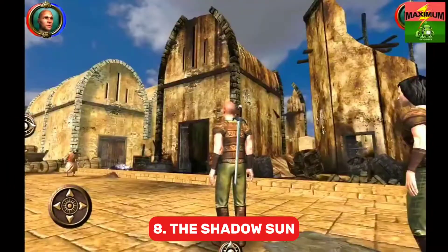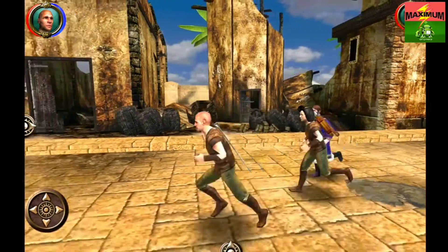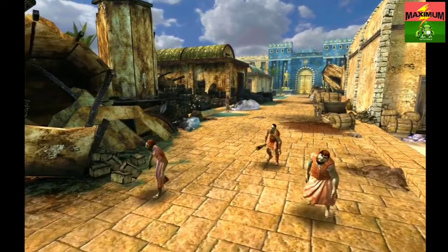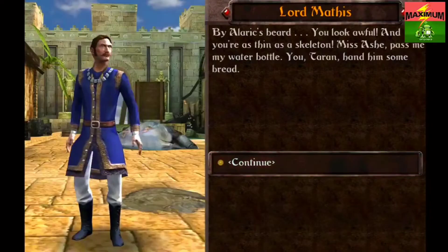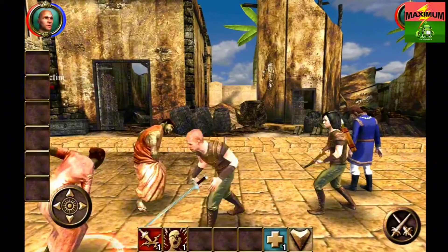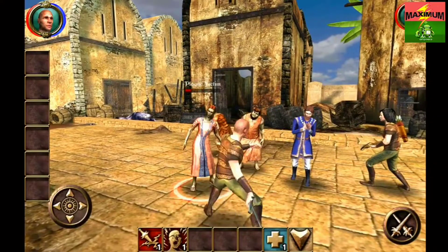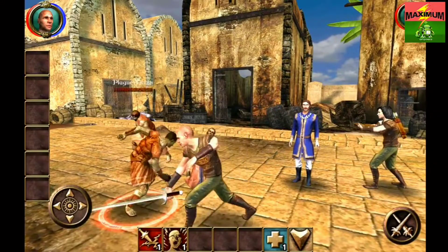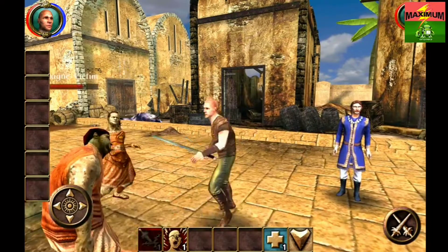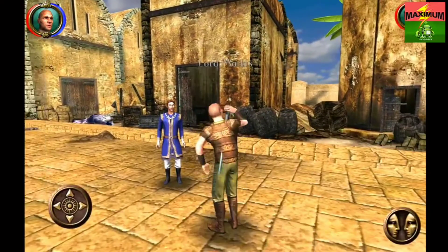Next is Shadow of the Sun. The Shadow Sun might be a bit older, but if you haven't tried it yet, you're in for a treat. This mobile game gives off major Dark Souls vibes, blending western RPG elements with a captivating storyline and immersive atmosphere. Plus, it's from the same creators behind The Witcher and Baldur's Gate. The combat is super satisfying, the world is expansive and fun to explore, and the characters are richly developed. It's a nostalgic classic with charming graphics that's definitely worth downloading.